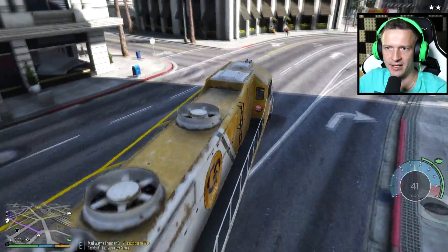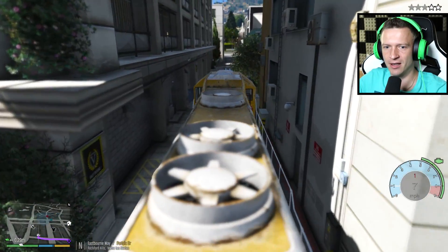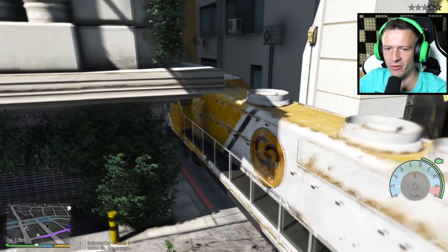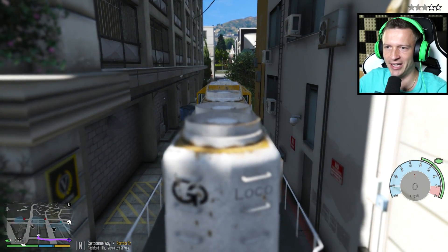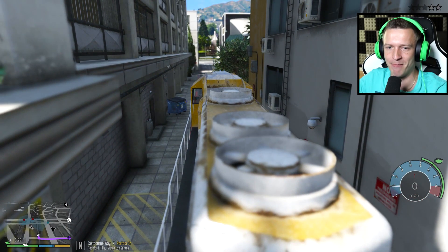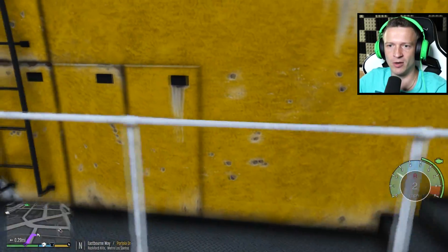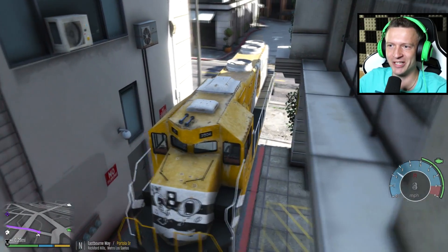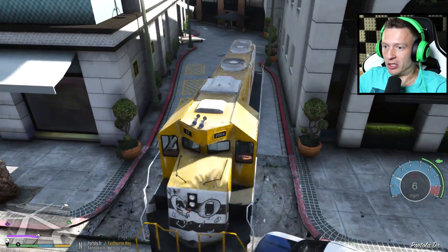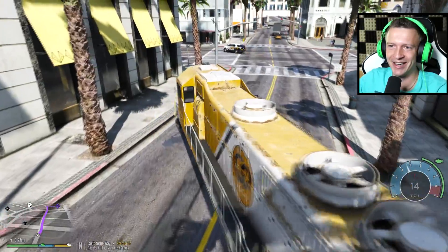All right, take this left - can we take one of these alleyways and maybe just hide there? Oh my gosh, this is going to be a tight fit but I think we can do it. Hold on, there's cops over there. They just drove by. I'm just going to hide over here. Once we lose the two-star wanted level we're going to go to Los Santos Customs. We just lost the two stars. There was a cop right there - dude, move out of my way! All right, here we go, we are ready.